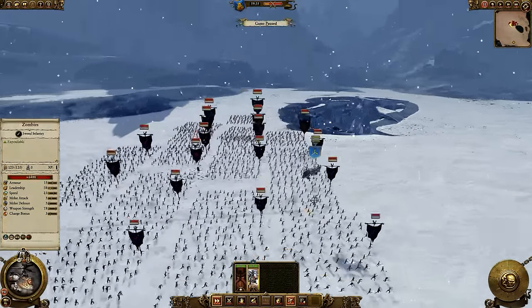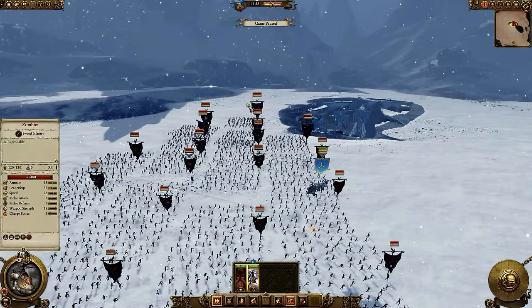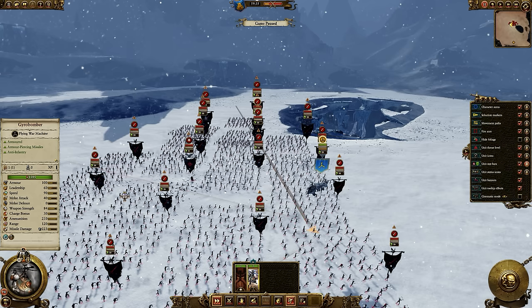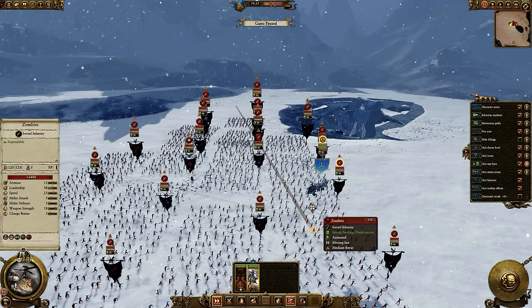Now I'm directly above the enemy. I could set up a bombing run by clicking in a direction, like so. And then I could drop bombs — and there you can see where the bombs are going to fall.